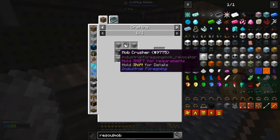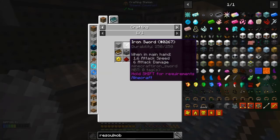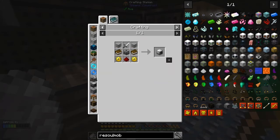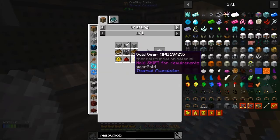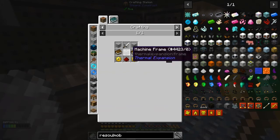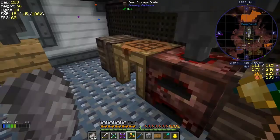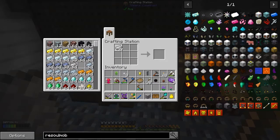The mob crusher — that needs two more pieces of plastic and a sword. We can do that because we've got enough. So we need to make three gold gears, some books, and some machine frames — basically blocks of iron. We need two machine frames. It's time to do a few more of these quests.